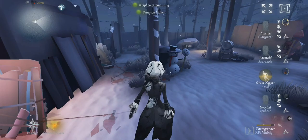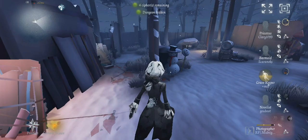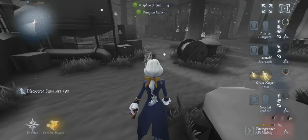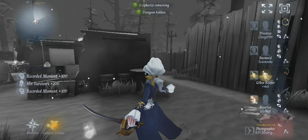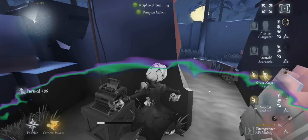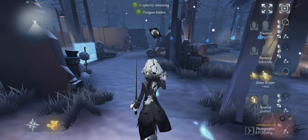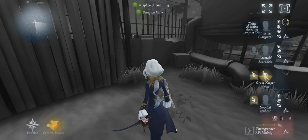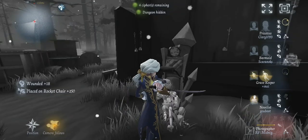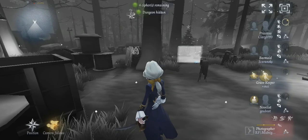The second type is when you manage to get a hit while a survivor is vaulting a pallet or jumping through a window. I think this is the rarest terror shock type you can give with Joseph. Personally I have the least of these — maybe due to ping, or maybe Jojo's hitbox. I've experienced many times that I hit a survivor vaulting over a pallet and the sword just goes straight through them and they don't even get a normal hit.